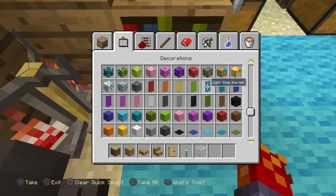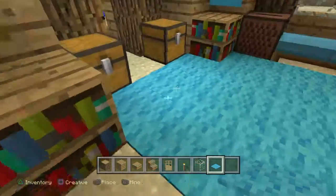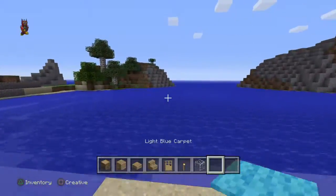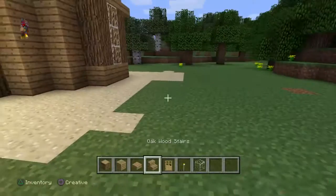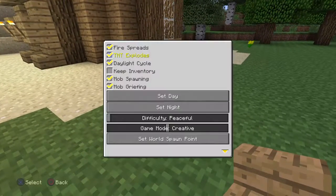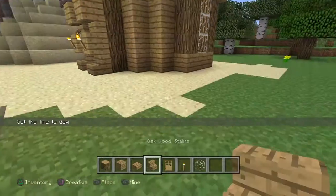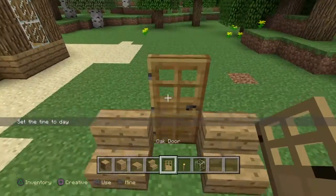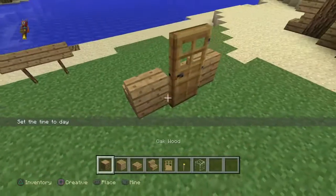You could have a trap door or something down there — that's just an idea you can do. Let's get right into this, it's pretty easy. Let me set the day real quick. All you want to do is just start out with this.